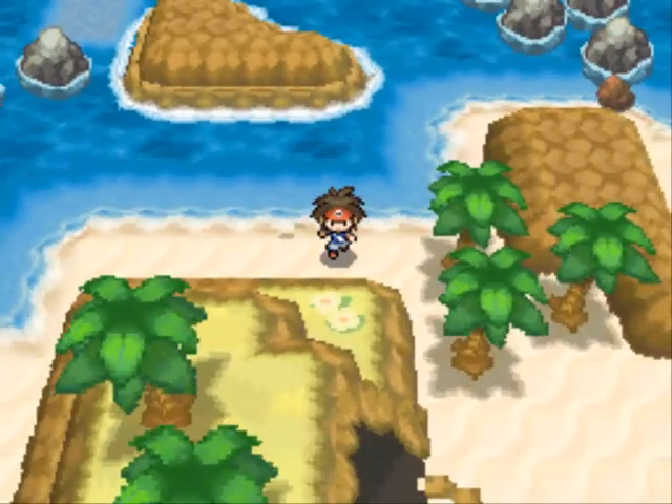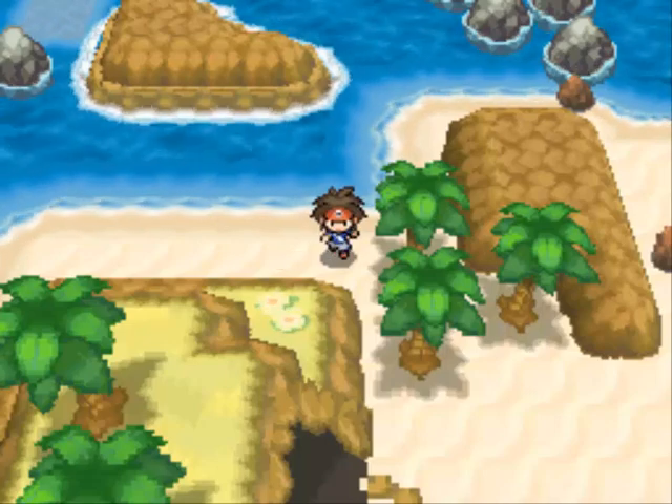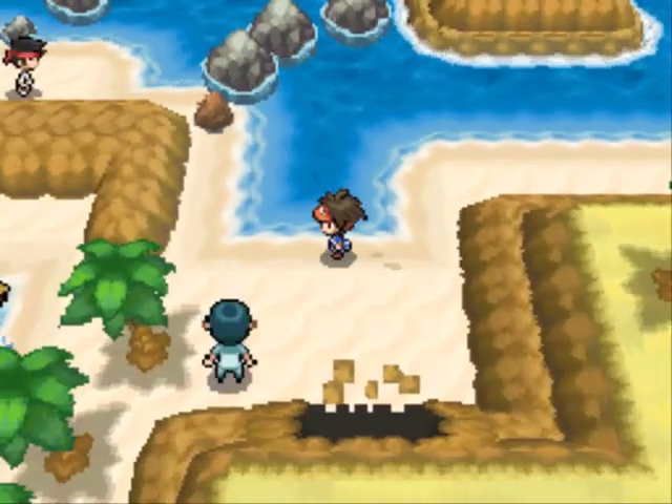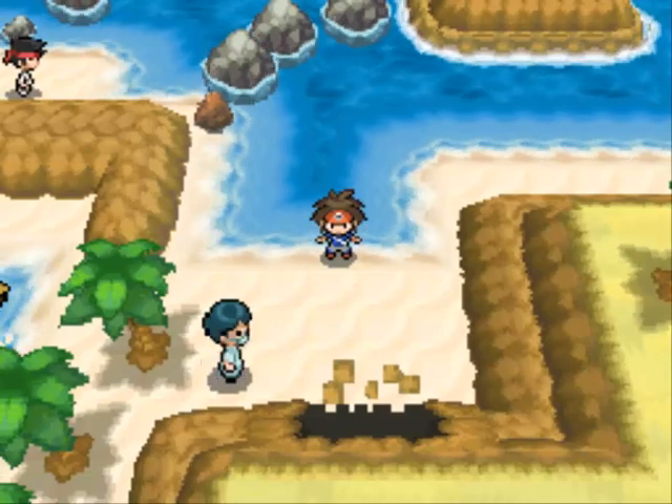Now we're done with the surfing portion. This is the Seaside Cave — you can see there's an exit over there, but we can't reach that, so we go into the entrance right here. We have a couple of trainers, including a Doctor over here.